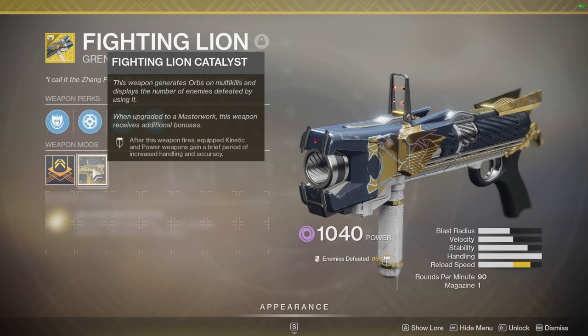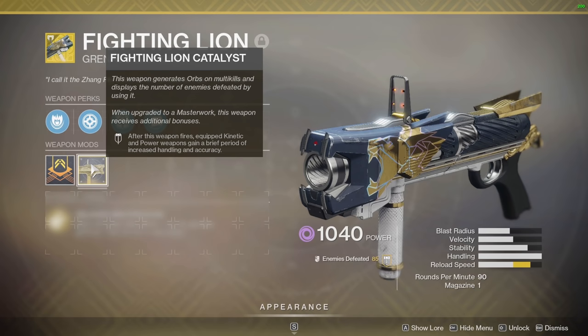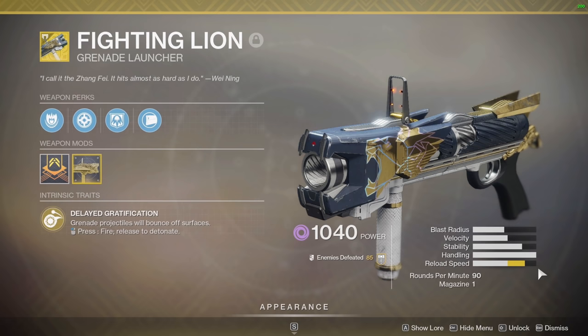We also have a catalyst that says: after this weapon fires, equipped kinetic and power weapons gain a brief period of increased handling and accuracy, thus buffing our weapons even more and also boosting their reload speed.